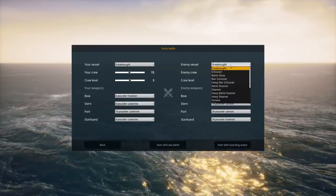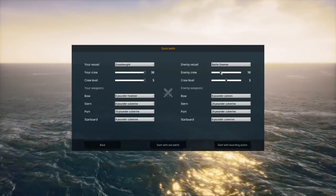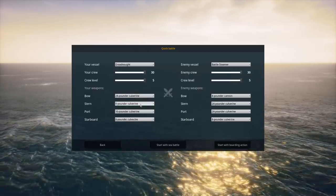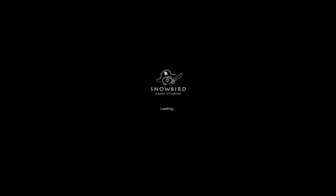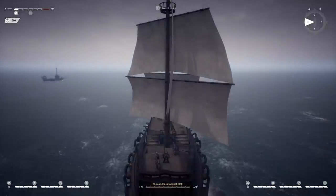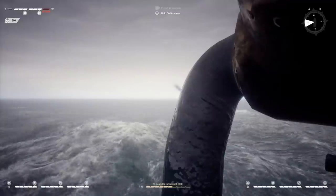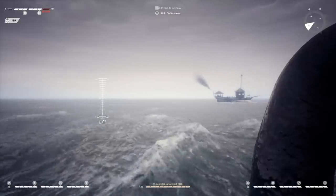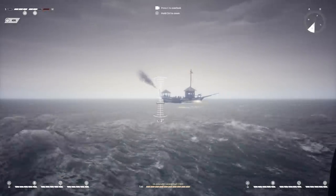Another thing you can do is a quick battle mode — this is kind of cool. You set your crew: let's get 30 people, max level, maxed out. I can change what kind of guns I want — culverines seem the best, so let's get culverines everywhere. It's kind of like a battle simulator. Starting a sea battle — this is a giant, gorgeous ship. The ship we're going up against is relatively small. The enemy ship is just heading straight for me, so maybe the AI is one of the issues. This thing's super fast because of steam power.